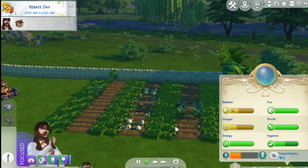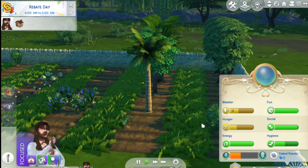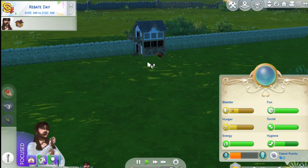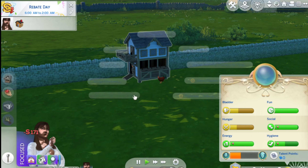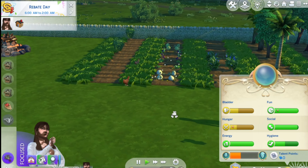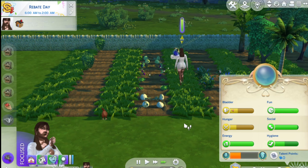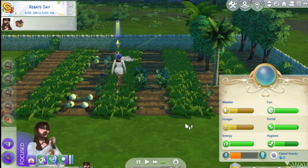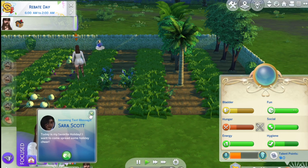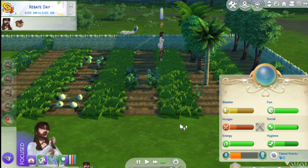We definitely need to work on getting the bunnies because this is ridiculous. Then sell all, and hopefully she'll sell all of these. We need to scatter some feed over here, and she's gonna deweed that. Just gonna fast forward - she's gonna quickly do that, which is perfect since she's already level six. She's gonna water all of them - that's fine.